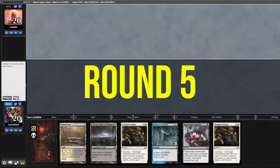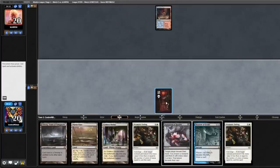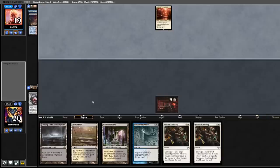Match five — hand is great. Opponent leads on Tarn, passes the turn. We lead on Swamp, Inquisition them — this looks like some sort of Creativity variant. Took the only card we can take. Opponent fetches, gets Xander's Lounge.